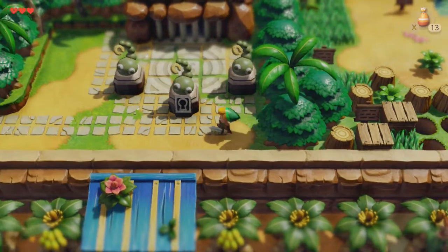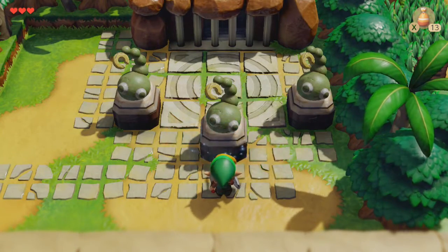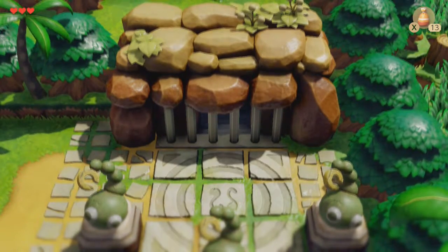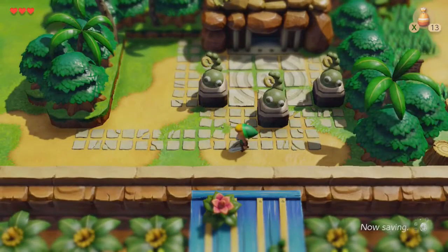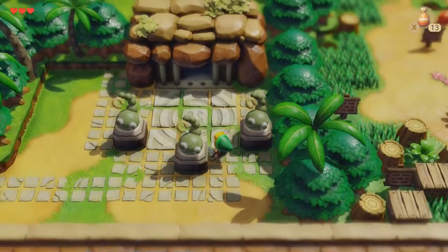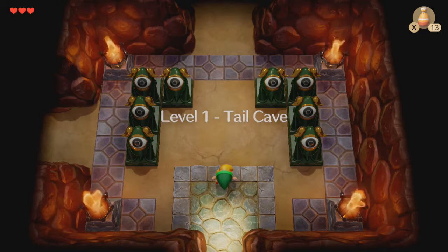With the googly-eyed key, we will now open the first dungeon, which leads to a nightmare. And the keyhole — it is gone! It took the googly-eyed key! I like that key. Why was I not able to keep it? But still, here we have it: the Tail Cave, Dungeon 1. What secrets will it hold?